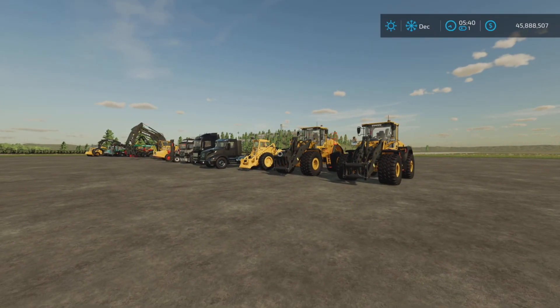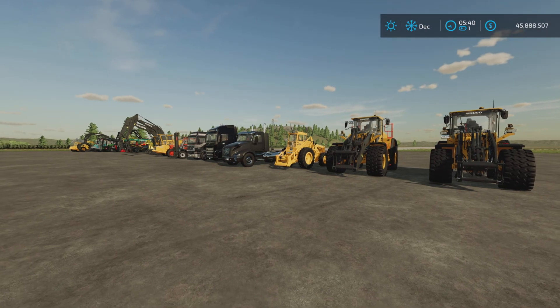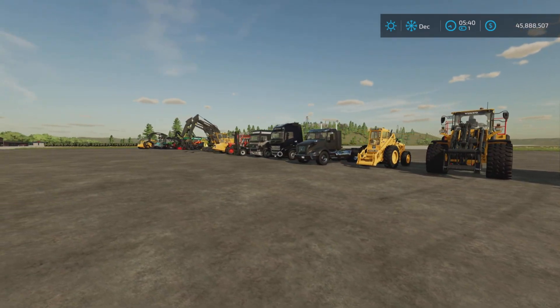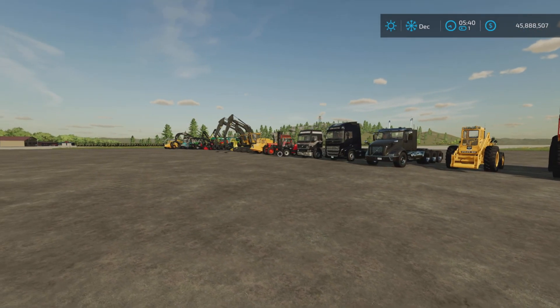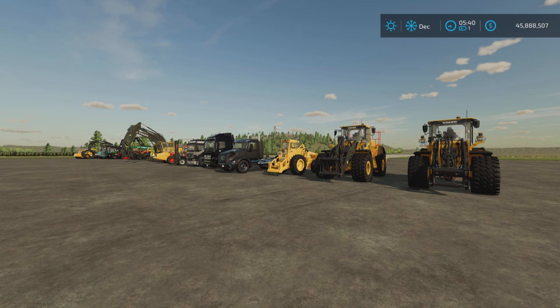That's a quick preview of every drivable vehicle you can bring onto a map other than the Silver Run map. Further videos will cover placeables, trailers, and we may fool around with the auto-load logging trailer in another video. Keep your eyes and ears open for future videos on the Platinum Expansion Pack. Thank you for watching — I'm Loony Farm Guy, and remember, it's only a game. Till next time, bye for now.